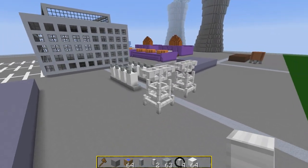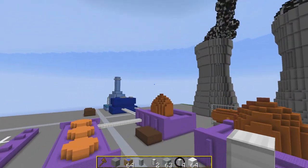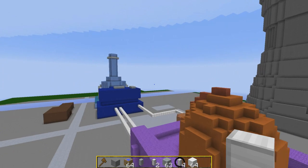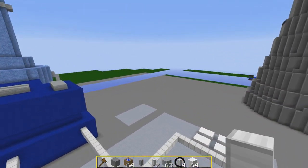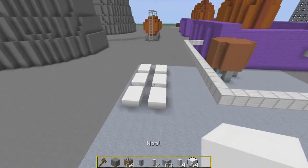That looks okay, doesn't it? I love that. Okay, we're going to go over here now. I don't like any weather — if it's sunny and too hot, I complain. If it's too cold, I complain. It's like you just can't win. The weather can't win for me.